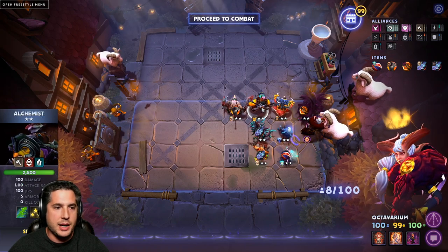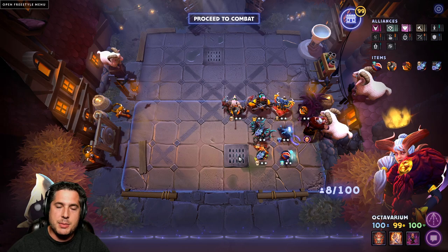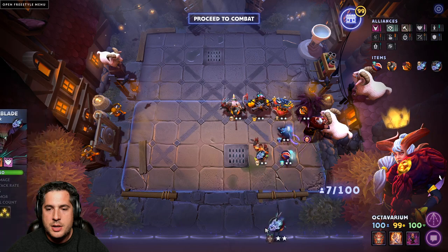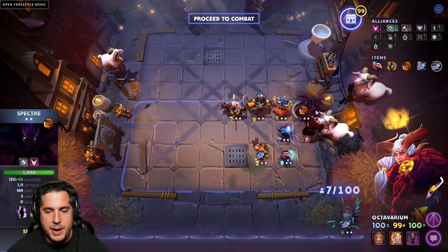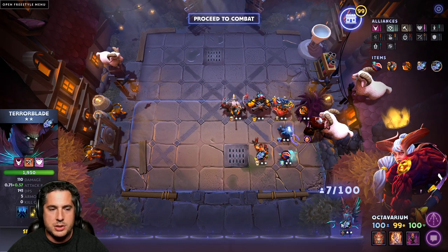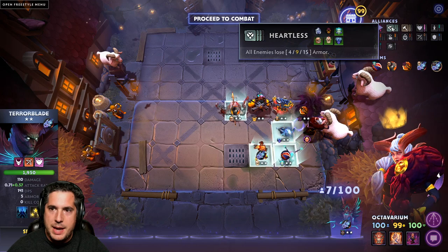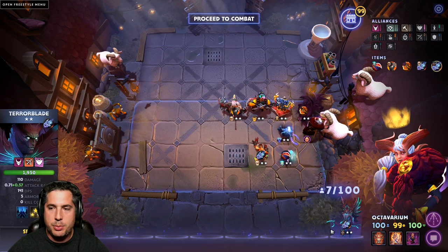You'll take Lycan and Lifesteal if you can, and hey, Alchemist, although contested, is a great call as well. Now the nice thing about this build is that if you're at level 7 and haven't reached there yet, you can take one of the Demons out. For instance, if you're chasing a 3-star Spectre or if you have a 1-star Terrorblade, take the Terrorblade out and have your best units on. I do recommend running Heartless 4 with one of either Spectre or Terrorblade.